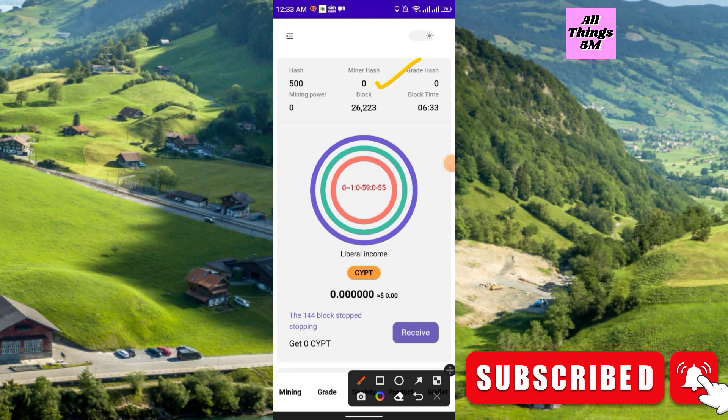You can also see the mining hash power, create hash, block mining power, and block time. Every nine minutes a block will be generated and it will show here. To get CYPT, you just have to click the receive icon — you can click the receive button any time of the day.